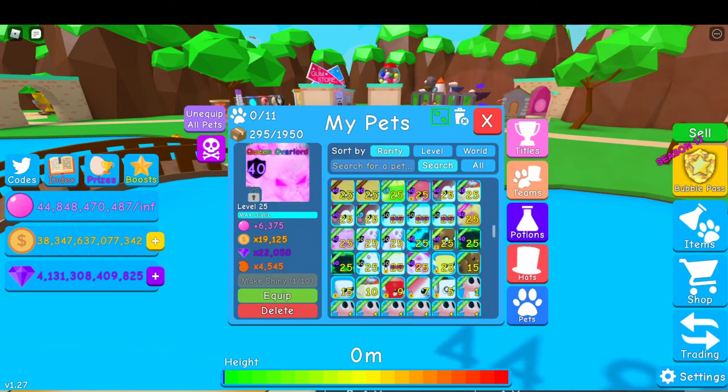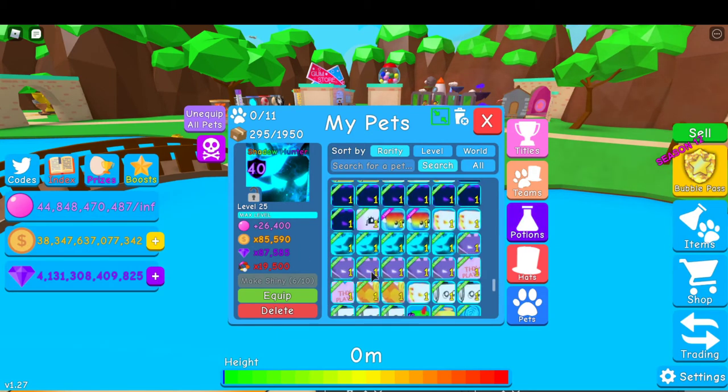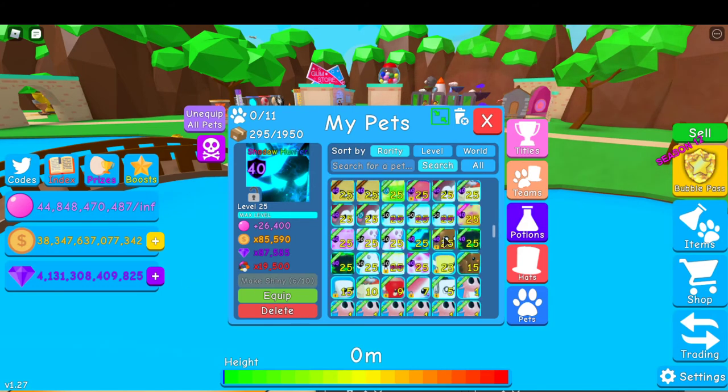Queen Overbord — put that at 35. Two Rabbit Plushies — I'm going to put them 60 together. Six Shadow Hunters — I'm going to do 20 each, so 120.